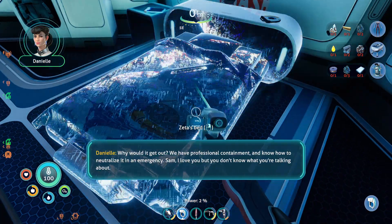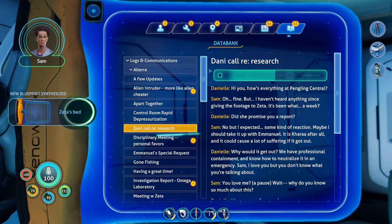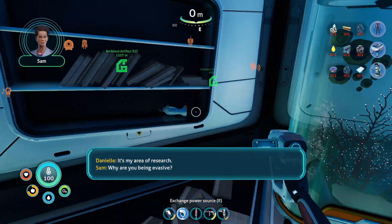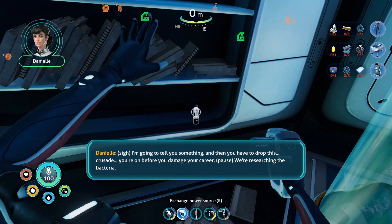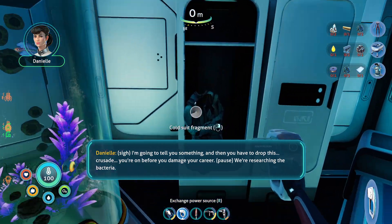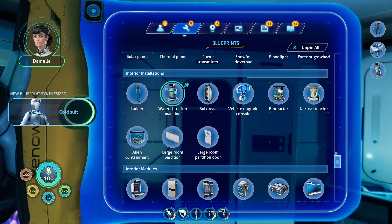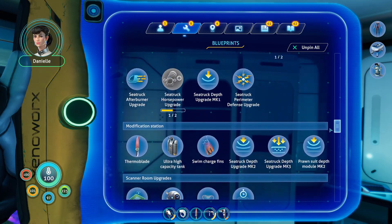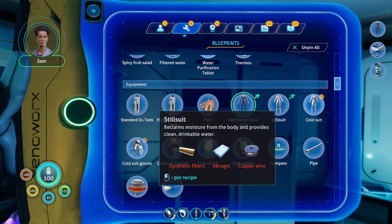That's a cool bed. A PDA plays: 'Sam, I love you, but you don't know what you're talking about. You love me? Wait, why do you know so much about this? It's my area of research. Why are you being evasive? I'm going to tell you something, and then you have to drop this crusade you're on before you damage your career. What kind of research are you doing? We are aware of the possible downsides, but they're far outweighed by the potential. Are you sure about that one? Sam, I need to think. I have to go.'